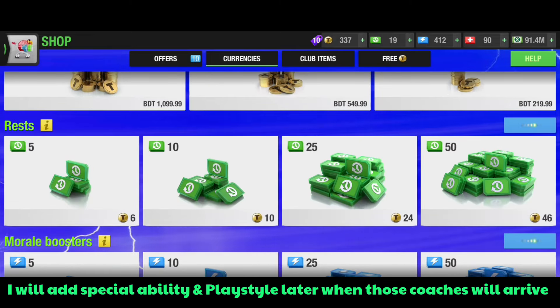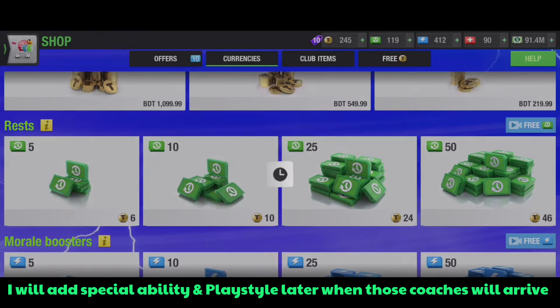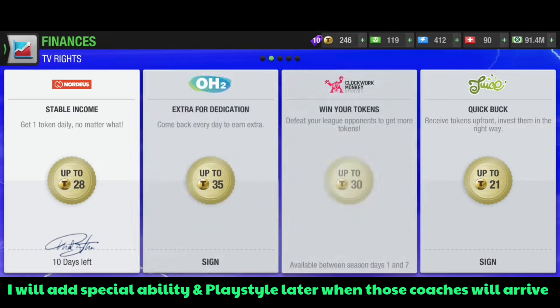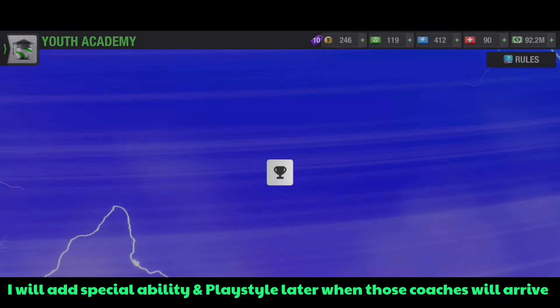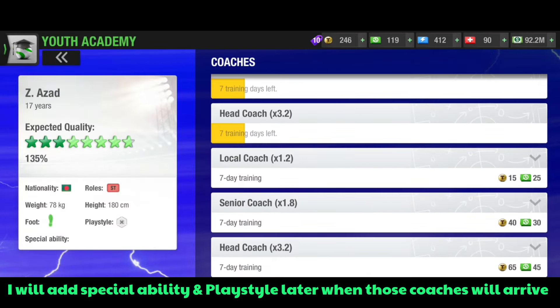If I want to increase the player further I need some rest in order to use those coaches. Those coaches not only require tokens but also require rest. So I'm gonna buy rest two times — the rest amount is 119. Before going back to the youth academy I will claim this uncollected reward as well — I'm gonna get one token, and sometimes one token is also worthy. Now as you can see I'm going back to the coaches — the player is still at 135%.